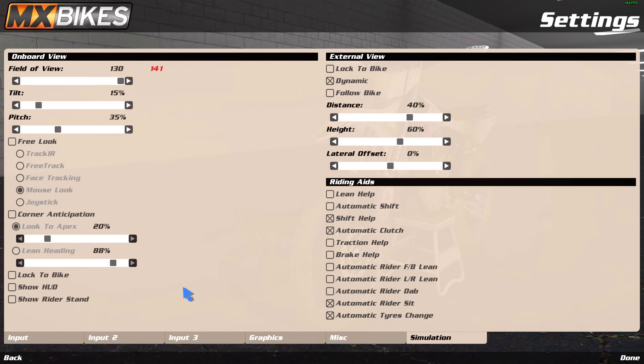Show HUD is for your gearing in the bottom right. There's a mod called Max HUD — I'll link it in the description — that's how I have my data in the top left and standings on the left side: places, lap times, all that. Everyone runs Max HUD, everyone needs it. You don't need to use the default HUD when you have it. Show riders stand — if you don't run auto sit, have this on so you know whether your rider is sitting or standing via a little red icon in the bottom right.